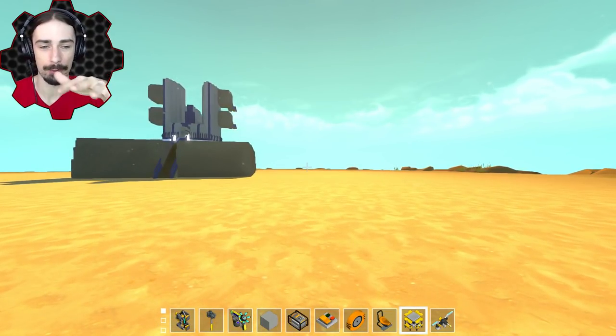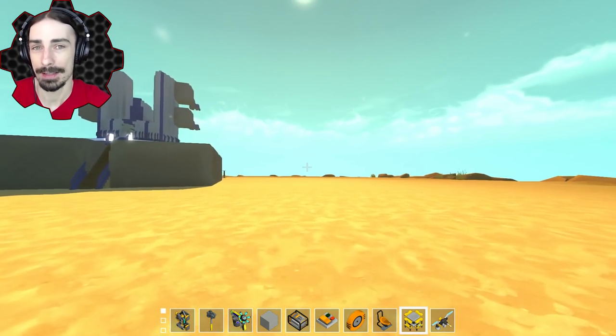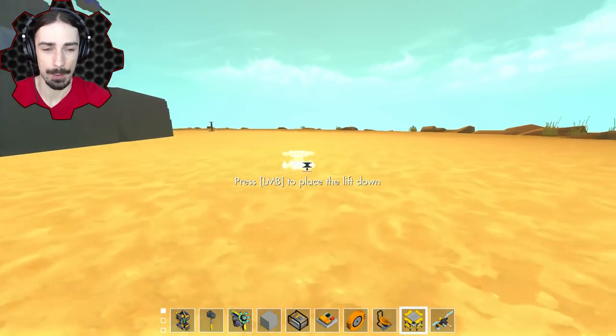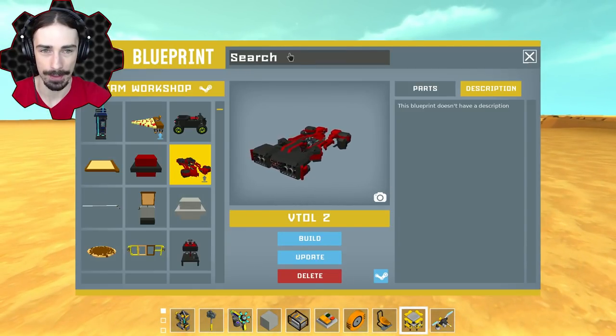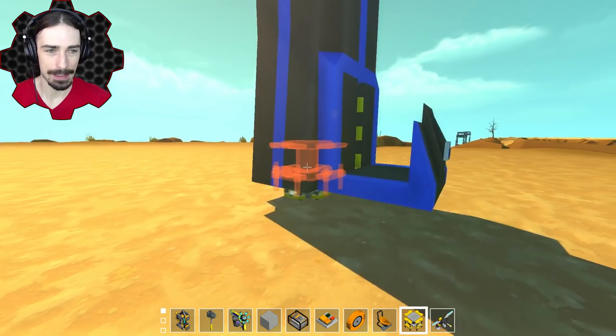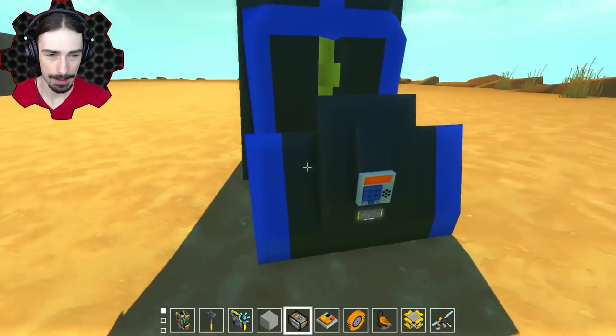The reason I want to revisit turrets before putting anything else down is that there have been a couple of new turret submissions since the last episode. First up: the Siege Turret by Gibbs — a one-man turret using a mammoth fortress gun modified to have a laser sight to help with aiming. Let's build it and see what it's about — it's kind of sleek looking.